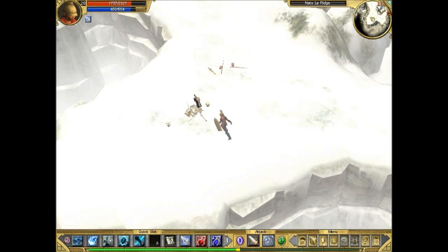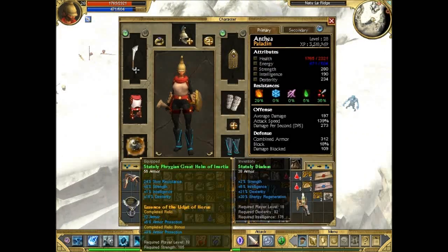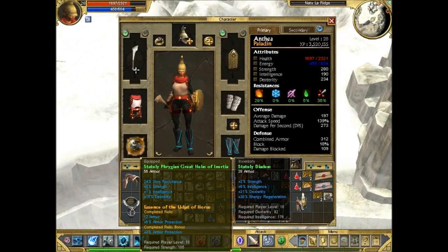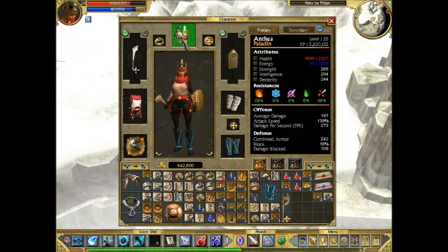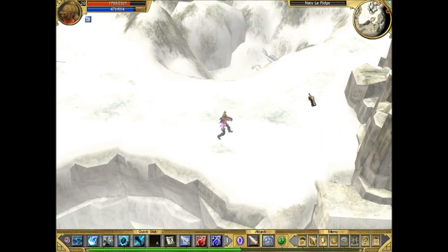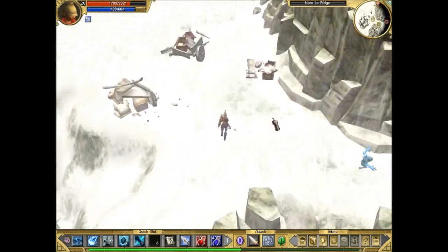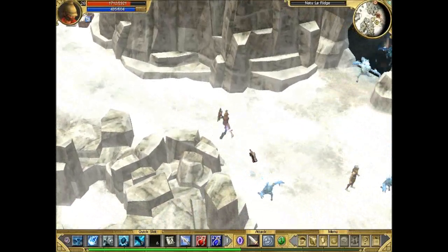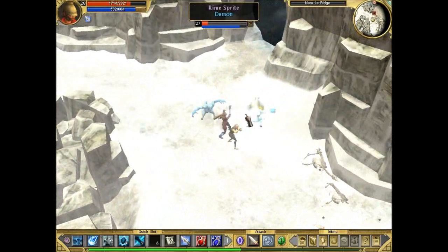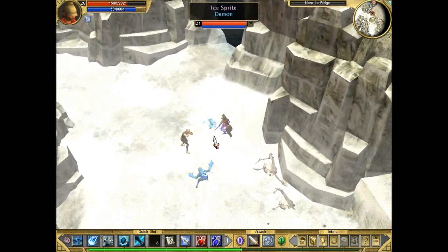What's this? Stately Diadem. Look at that dexterity bonus, 21%. Gonna have to check that out. It's not that big of a change — it only goes from 234 to 244 — and we don't really need to use it because we've got other important stats on our current helmet.